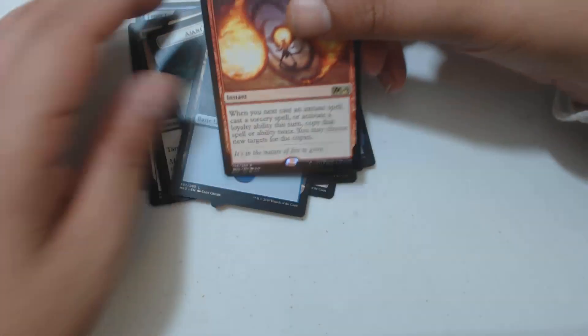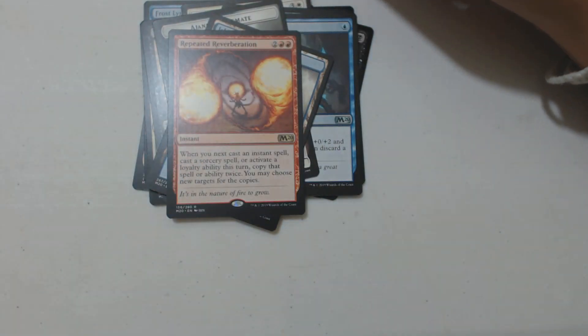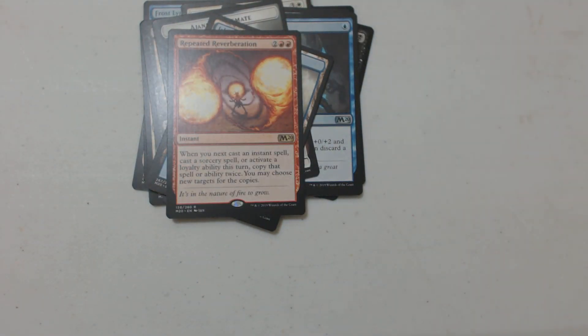I got an island and a Jaya's Immolating Inferno — that might find its way into my Chandra deck, we'll look and see. More burn for your money! Anyway guys, thanks for watching. If you keep on watching, I'll keep on cracking. Say goodbye Casey — peace!